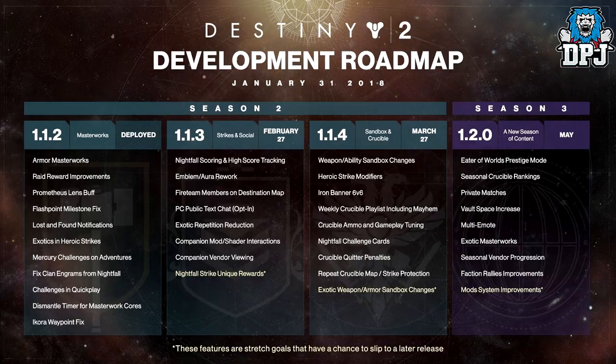On March 27th we'll get the sandbox and crucible update 1.1.4. I honestly wish the sandbox changes came sooner, but it is what it is. That includes weapon and ability sandbox changes, heroic strike modifiers, Iron Banner 6v6 — which is going to be great — weekly crucible playlist including Mayhem. Mayhem was amazing; I came back after three weeks away just to play it and didn't regret it at all. I can't wait for that to return.